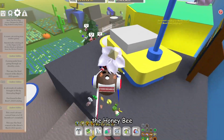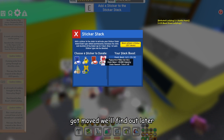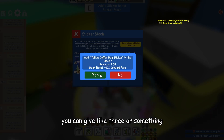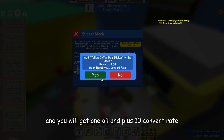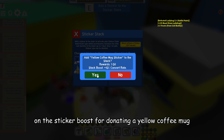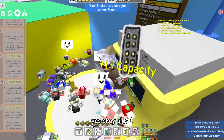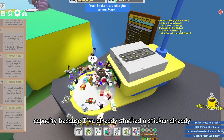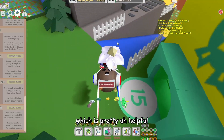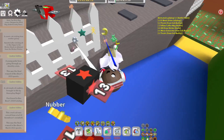So next to the honeybee — if you want the mythic media shower, it got moved. We'll find out later. But you can donate, or you can give, and you will get walnut oil — a plus 10 convert rate on the sticker boost for donating a yellow coffee mug. So let's do it. Plus one capacity, because I've already stacked a sticker already, and I've got tech convert rate, which is pretty helpful. Some people — I mean, if you have an insane amount of stickers, the sticker stacker would be helpful.